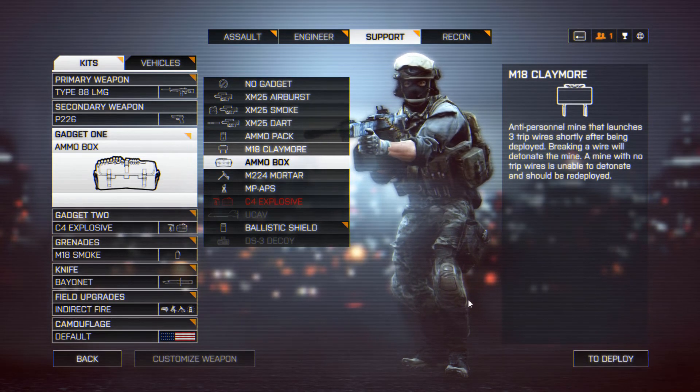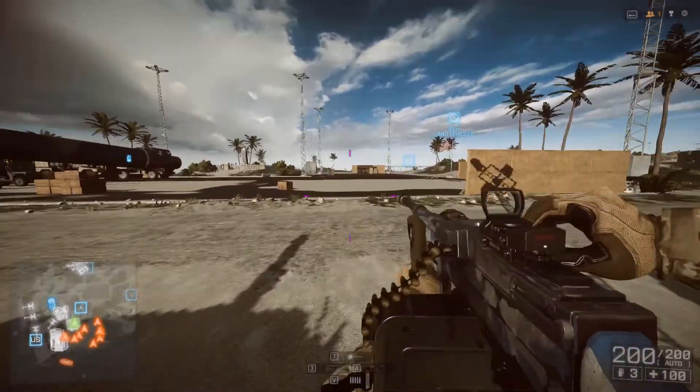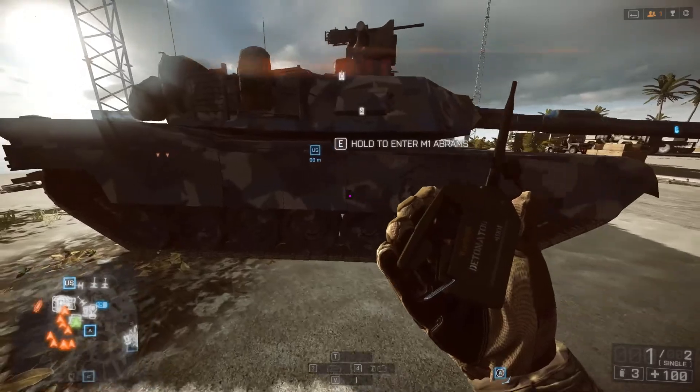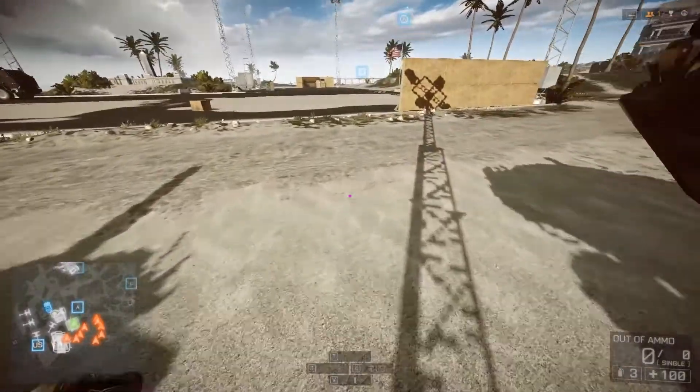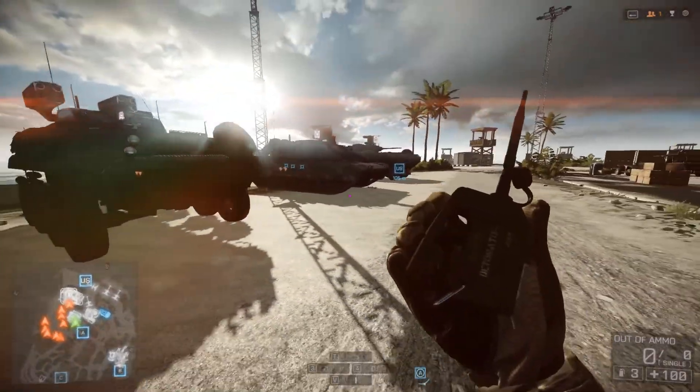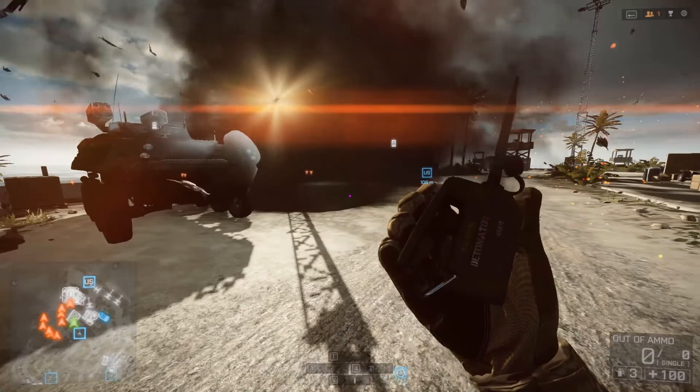Let's talk about how much C4 we're going to need to blow up a tank. So if you sneak up to a tank, you're going to need not one, not two, but three C4 — which is all you'll have unless you have a special squad perk — and that will successfully blow up a tank.